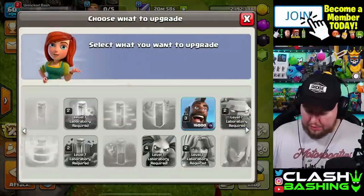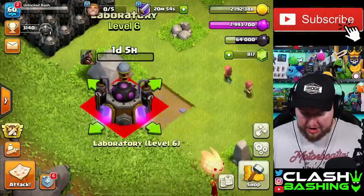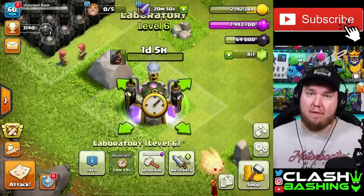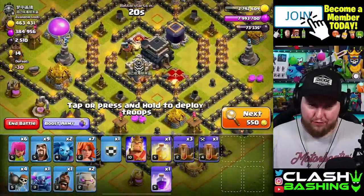The lab is opened up so we might as well get those hogs going. Since it's a one-day upgrade, we can use that research potion which will take it down to about five or six hours total.